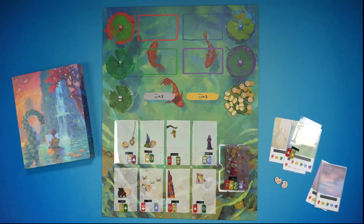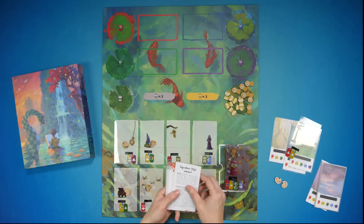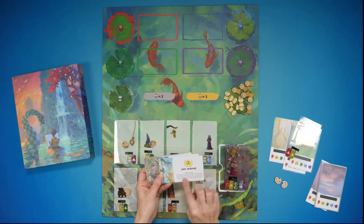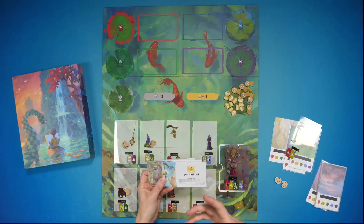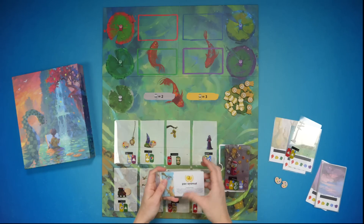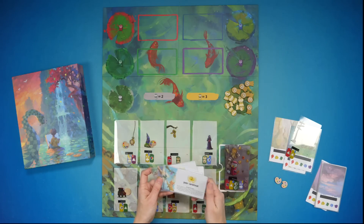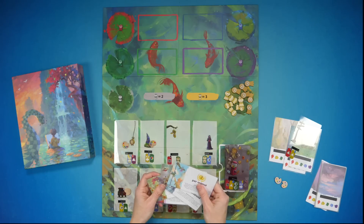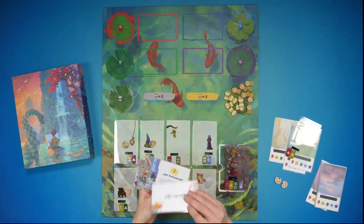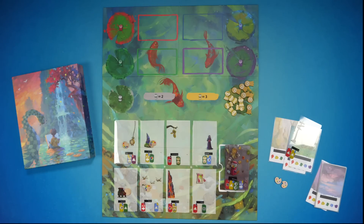Finally, this game offers us a signature style variant. In the signature style variant, each person is going to be dealt out a signature style card, which is going to be an end game scoring personal achievement or scoring mechanism. These are kept secret during the game. We have two per animal, two per humanoid, two per metal, two per plant, two per wood. Each person is going to be dealt one of these — not recommended in the one to two player game, but in those higher player counts you'll be dealt it, keep it secret, and can check it anytime during gameplay.